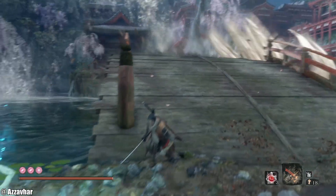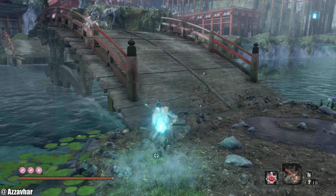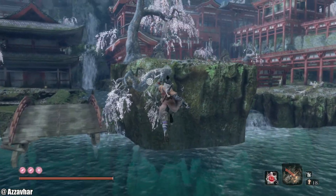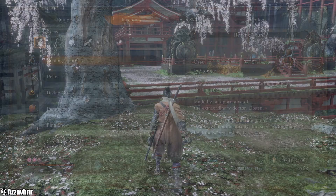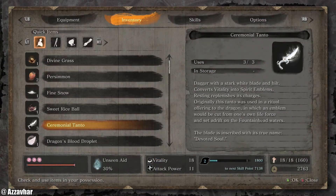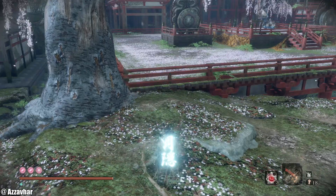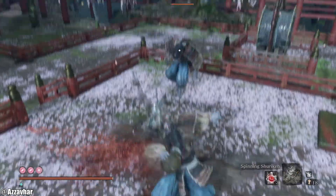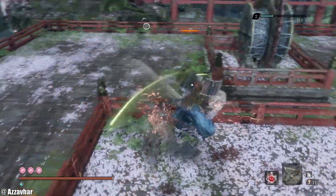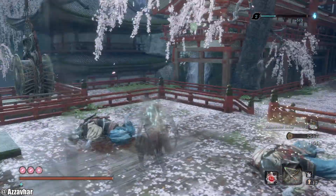First of all, watch out for this bad boy just here. We're also going to acquire some skills from the Shinobi skill tree — Shadow Rush — for 6 skill points. Don't worry if you can't grab Shadow Rush just yet, we don't need it straight away. A lot of this area is basically just slicing, dicing, looting, shooting.